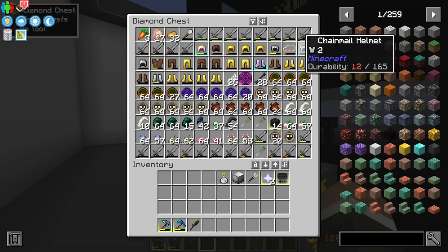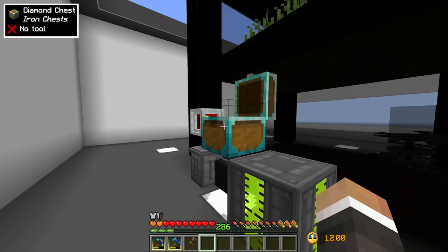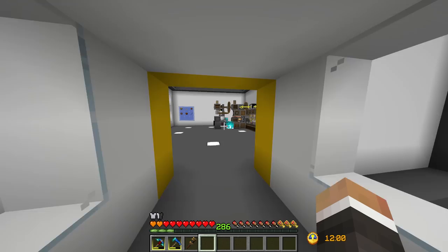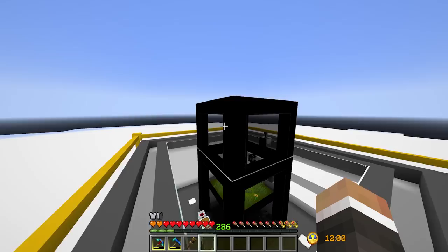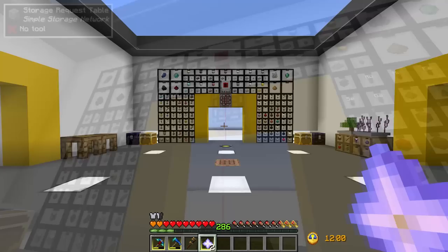We should be able to upgrade our mob masher with the beheading upgrade to get more wither skeleton skulls - right now we have 14, and ideally we'll get one head per wither skeleton once we have 10 beheading upgrades. The final piece is automating soul sand using our bulk haunting setup from Create, which will automatically turn sand into soul sand and feed it to the wither builder.